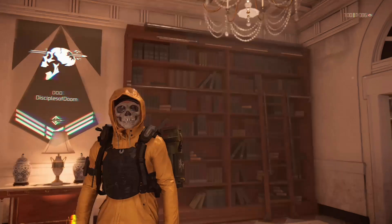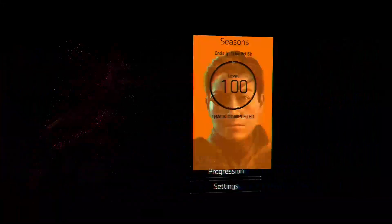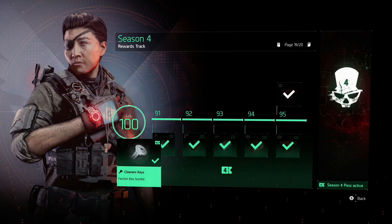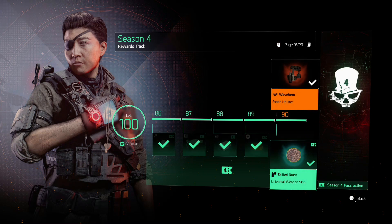The Waveform is introduced in Season 4, which is going on right now. In the reward track, around level 90, you are able to get this bad boy.